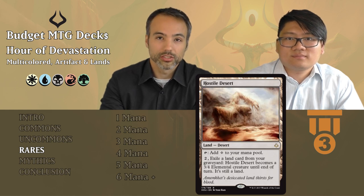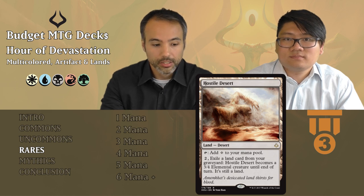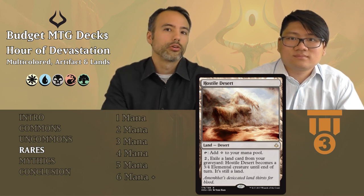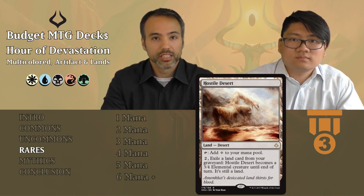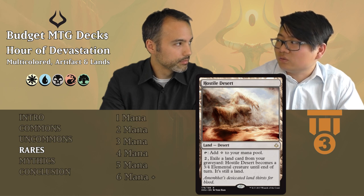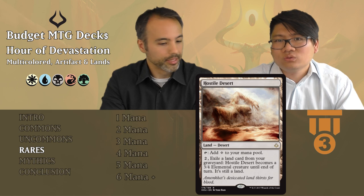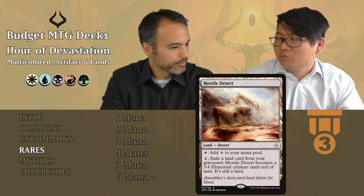Hostile Desert is also a desert — taps for colorless. For two mana, exile a land card from your graveyard and this becomes a 3/4 creature until end of turn while still being a land. You might think you can cycle deserts and turn this into an attacker, but it's very incidental. If you have too many colorless sources already, don't put it in. But if you've got enough basics, you could include it as an incidental threat — it doesn't come in tapped, so it doesn't lose you a turn.